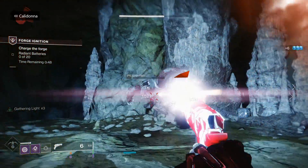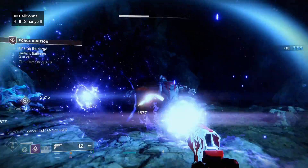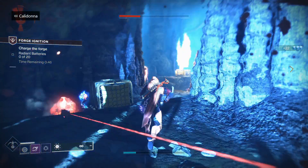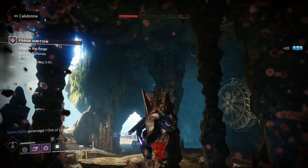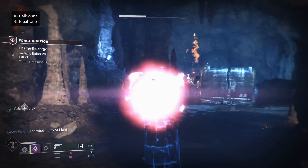It's called the Traveler's Chosen. This is not a weapon we haven't seen before — it was in the beginning of Destiny 2, started off as just a regular basic common weapon, but then they brought it back as an exotic with new perks, new abilities, and new stats.